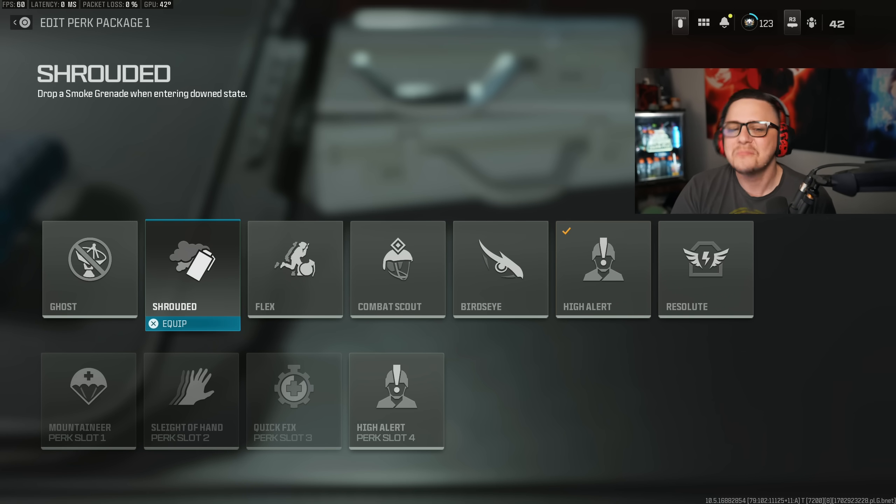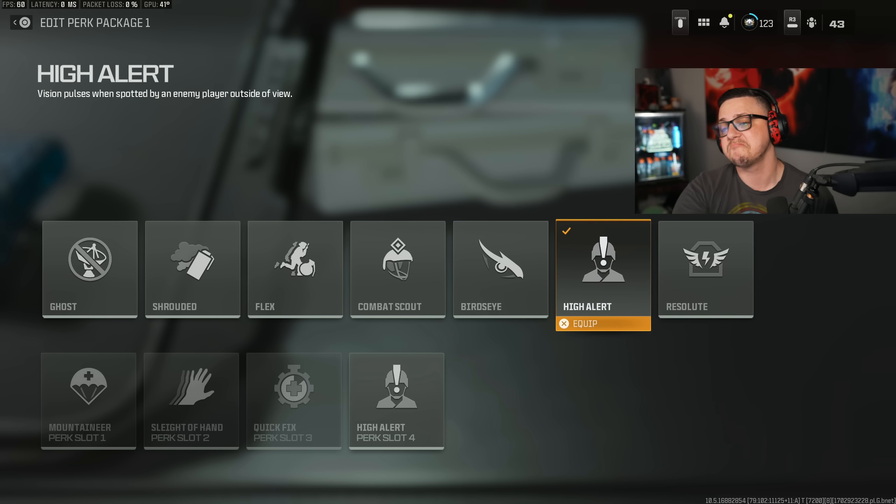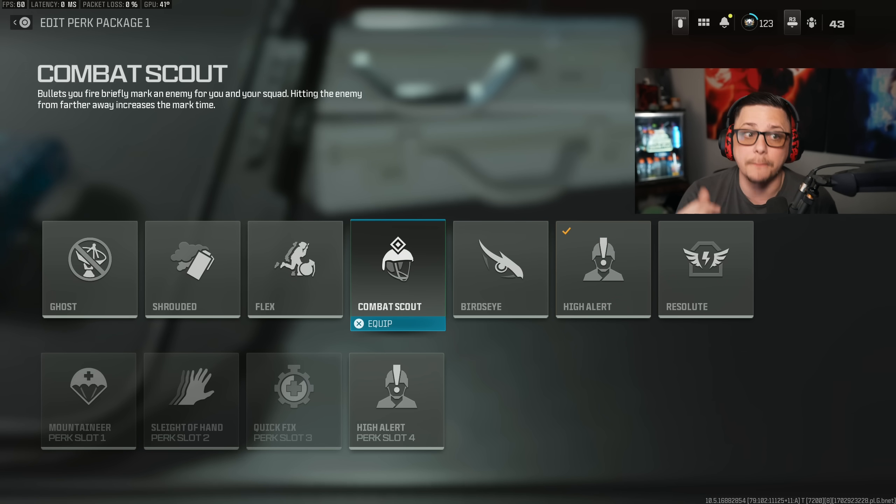Delayed triggers explosives while sprinting, warns of nearby enemy equipment, and reduces combat noise. The 'warns of nearby enemy equipment' part gives you an audible click or ping indicating there's equipment nearby, which is very useful given the current audio situation in the game. It's a good perk, but I don't know if it's better than High Alert or Bird's Eye right now. Combat Scout briefly marks enemies you shoot for you and your squad, with longer mark time at greater distances — but it's a heavily nerfed version that probably should have stayed in a lower perk tier. It's fairly average and mediocre now.